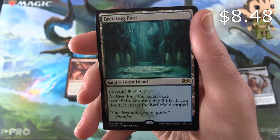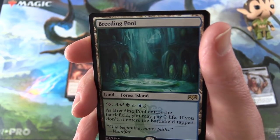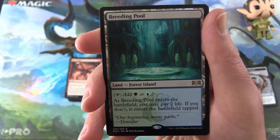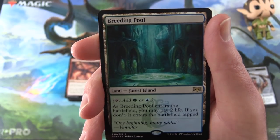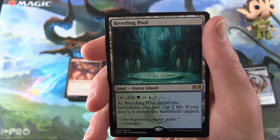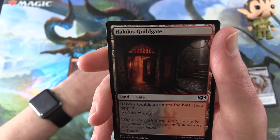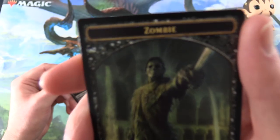Fantastic! I don't think I've pulled one of these Shocklands yet. This is a Land — Forest, Island, so tap it for forests or islands. As Breeding Pool enters the battlefield you may pay 2 life; if you don't, it enters the battlefield tapped. Fantastic finish on the last video of this short series for box number 2. Rakdos Skillgate and a Zombie Token.